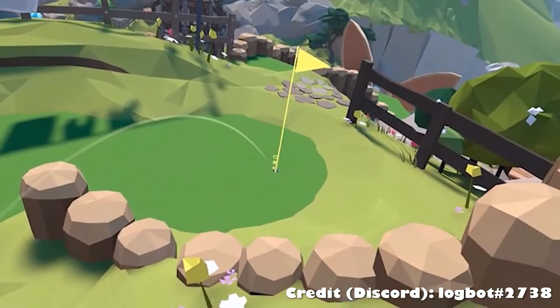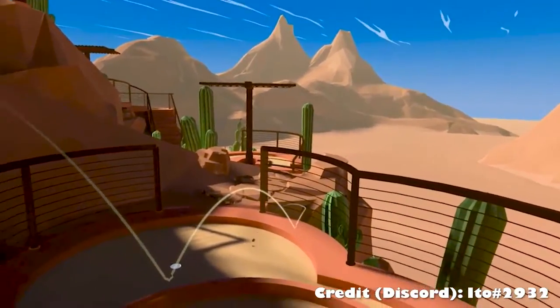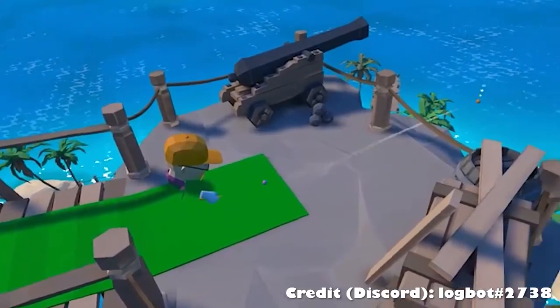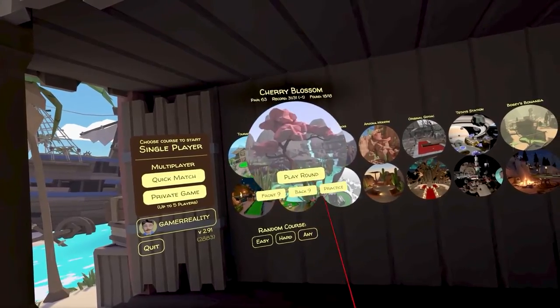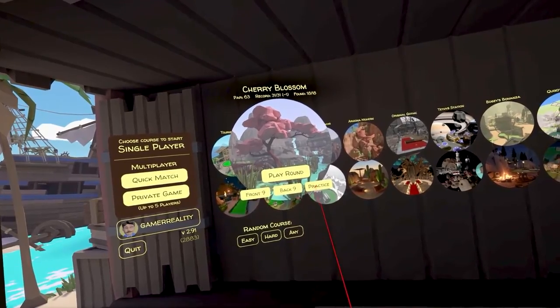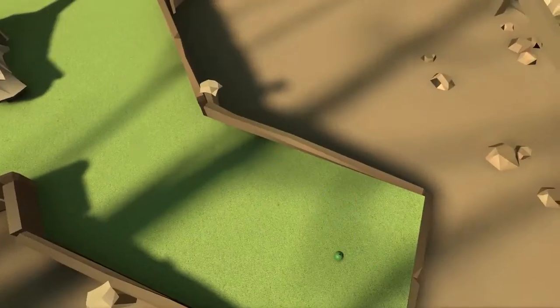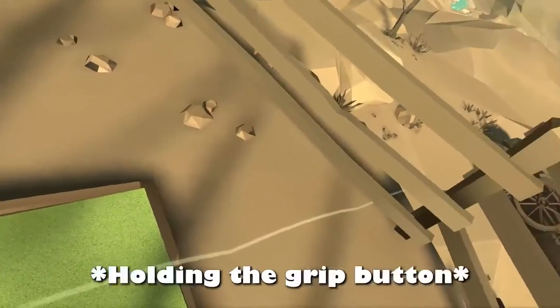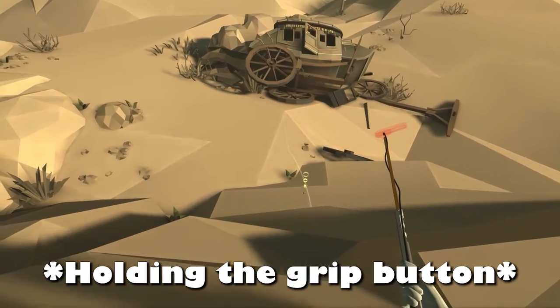These players don't stop at mere hole in ones for the correct hole — these supreme beings get hole in ones while starting on a previous hole. If you'd like to do this too, I'd recommend playing the course in practice mode so that you can click down on the thumbstick to retry the hole. This works on any course, but you'll also want to hold down the grip button so that the ball can keep bouncing out of bounds without being reset by the game.